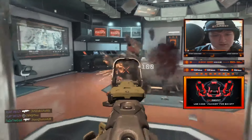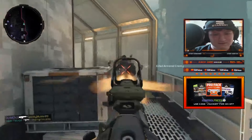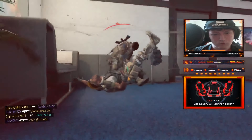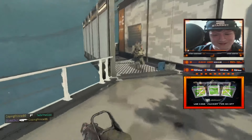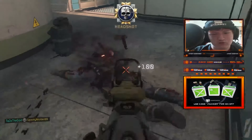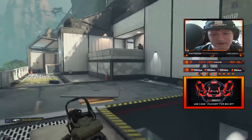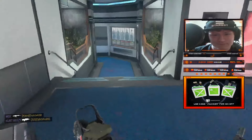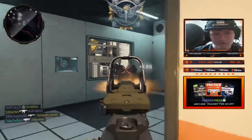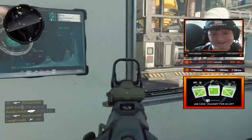I hear this guy coming — got him. I'm gonna get this guy easily — got him. Why are you camping in this corner? Contracts coming to Call of Duty Black Ops 4 and the Ultra Weapon Bribes are something I gotta say is amazing and awesome to finally have. It gives something new and fresh to the game and I'm really happy for it. One guy coming through the window — got him.